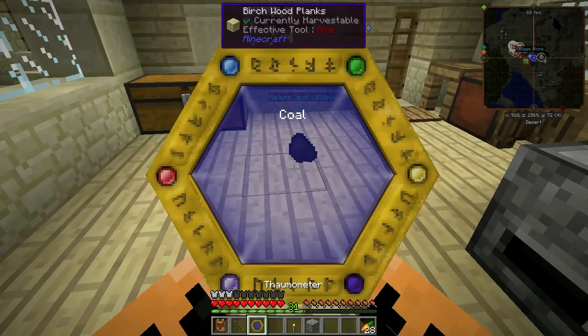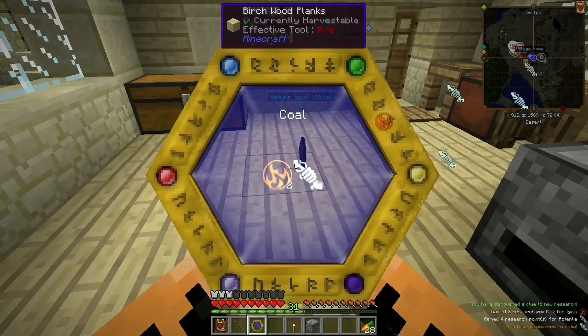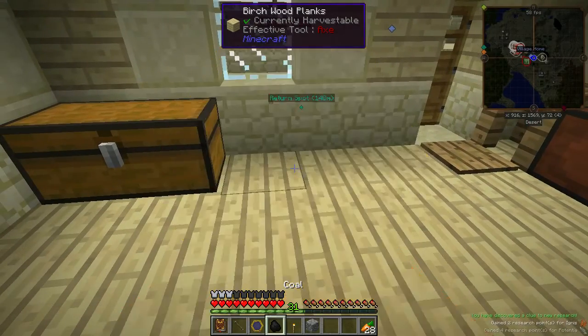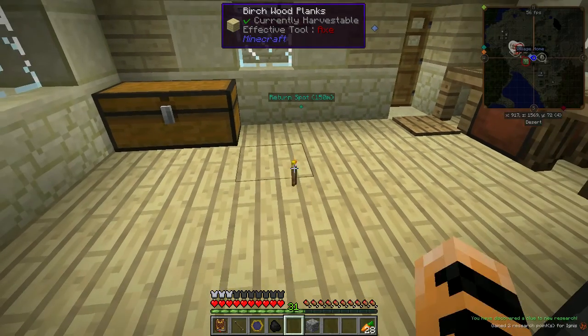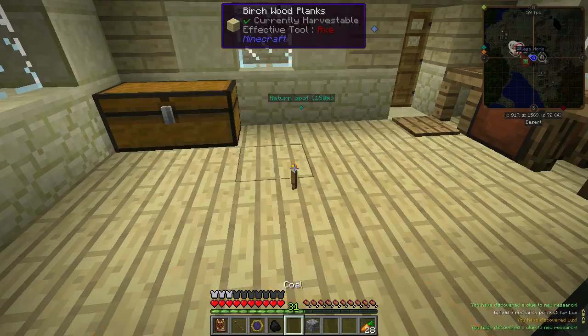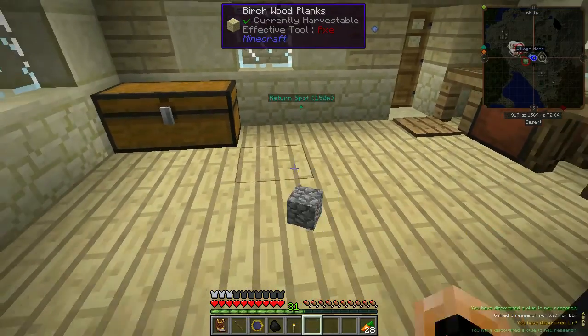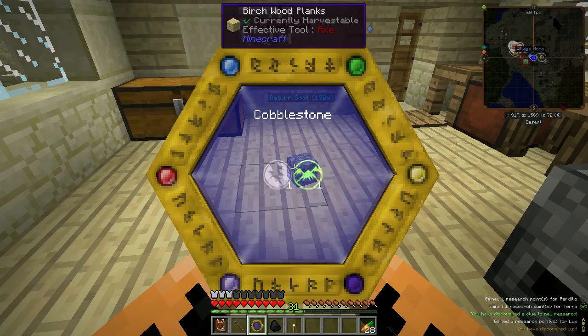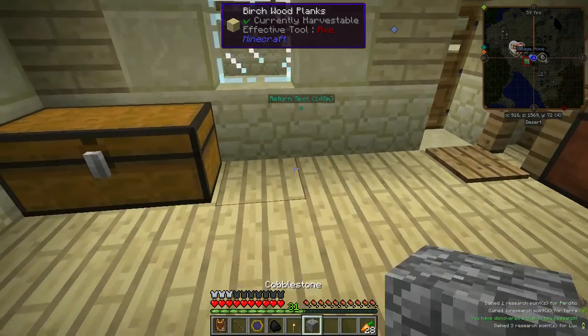Let's go ahead and make that Thaumometer. There we go — the basic tools of Thaumcraft: the Thaumometer, the wand, and the Thaumonomicon. To learn about the world, we need to either do research and combine aspects, or scan things. Scanning is easier, but you can't learn about something unless you know all of its component aspects. Like, if I throw a carrot on the ground and right-click with my Thaumometer, it says 'to understand this, you need to study plants' — I can't scan carrots yet.